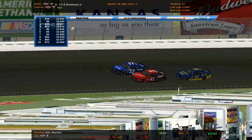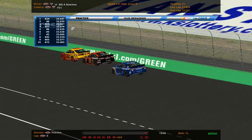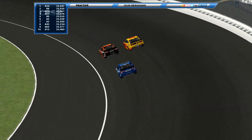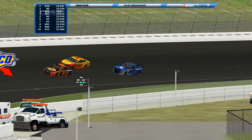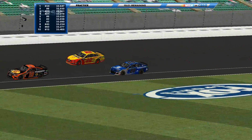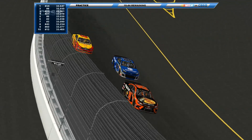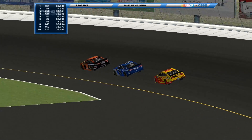Stenhouse Jr., Joey Logano, Alex Bowman — that's a really nice 88 paint scheme. That's what they should run in real life; they should hire these NR2003 painters because they make some really kickass paint schemes. I don't like Bowman's actual paint scheme — just blue and white — but look at that. Bowman gets by Joey Logano. Got one of each right here: Toyota, Chevy, and Ford.